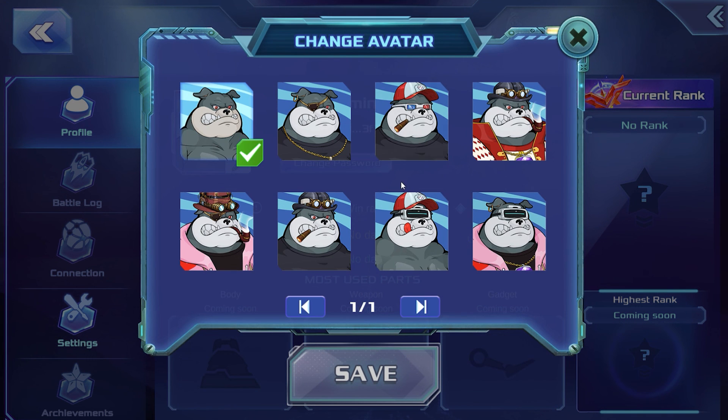Next, you can also change your avatar by clicking on the pen symbol in the right corner and choose your favorite Star Dogs.